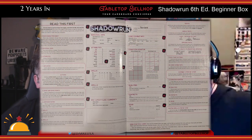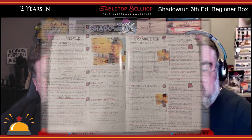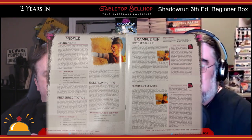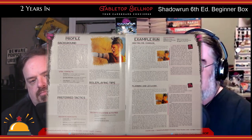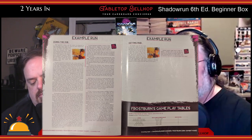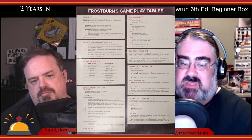Up next are four character dossiers: Zip File the dwarf decker, Yu the elf covert ops specialist slash face, Frostburn the orc combat mage, and Rude the troll street samurai. These dossiers are honestly the highlight of this box set. Each is seven pages long and starts with basically a two-page character sheet with callouts on the outside explaining every detail clearly and concisely. In addition to mechanics, there's a whole section on background — who the character is, who their contacts and friends are, preferred tactics for how to play the character, and role-playing tips. Each book also has an example shadowrun short story in the back, supported by a sidebar showing how the game mechanics applied to that story.